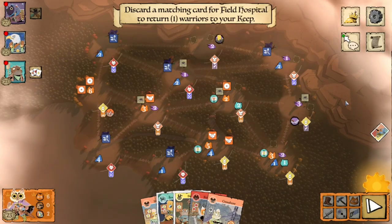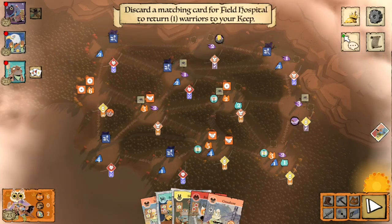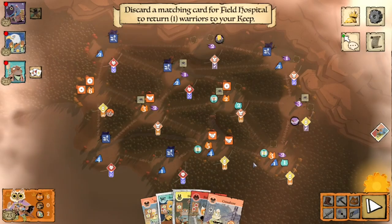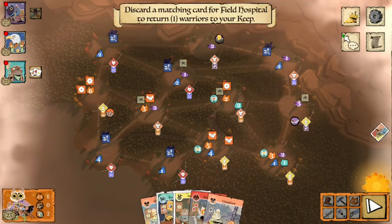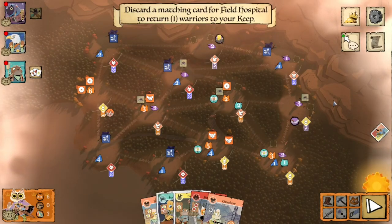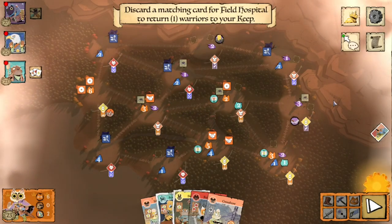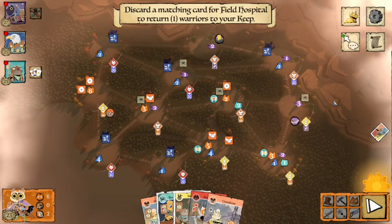Now we need to go about getting our seven points. We can check our own board and see that our next sawmill is worth three points, as well as our next recruiter, both costing three wood. We have no workshops on the map, so if we want to score any points from workshops we'll need to build two of them. With two bird cards, we will have five actions total, and like I said we need seven points.